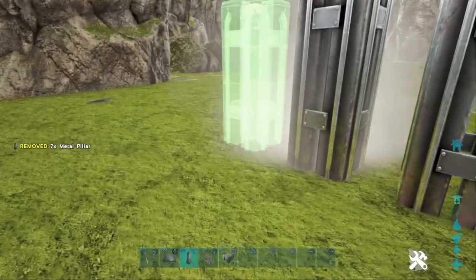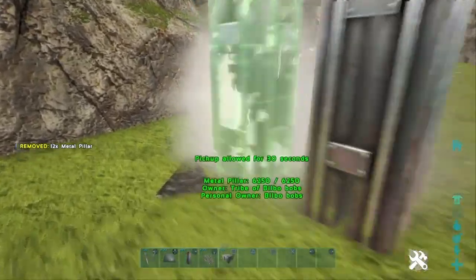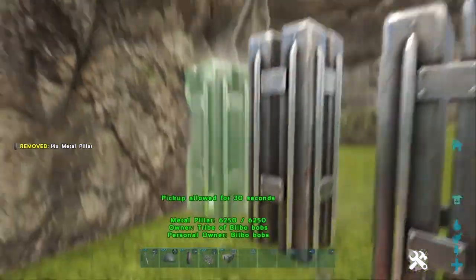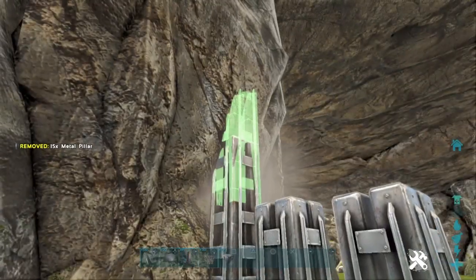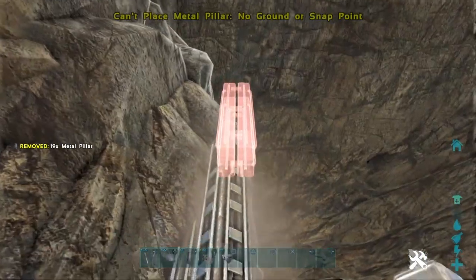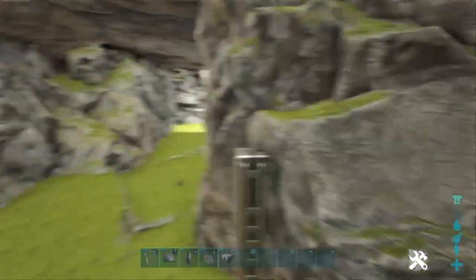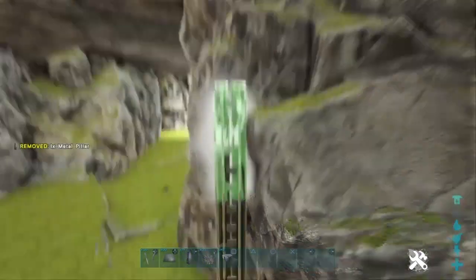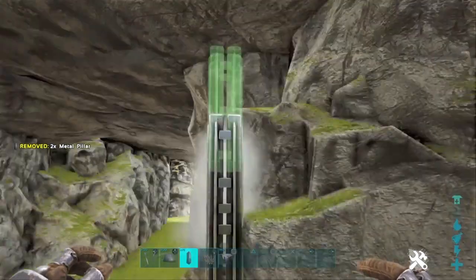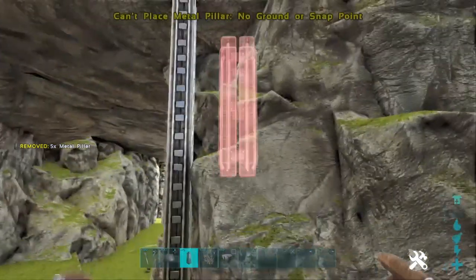You might find pillars are a very expensive way since they cost as much as walls and cover less than half the space, but I personally find them a lot better — that's just personal opinion. Obviously I'm doing this in creative which means I can fly, but even if you weren't you could just get on a tame or something and get it done.